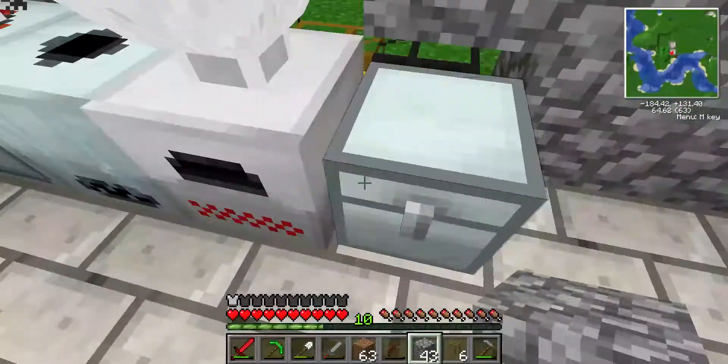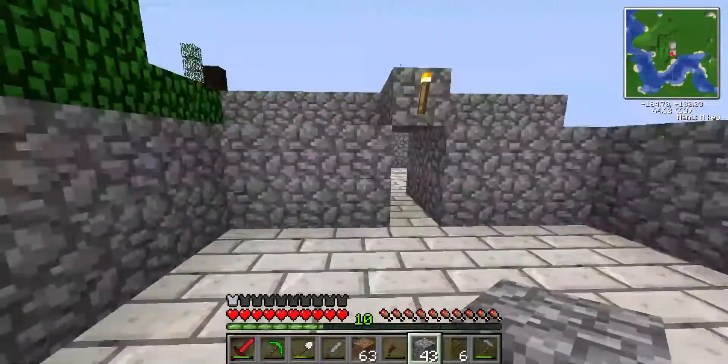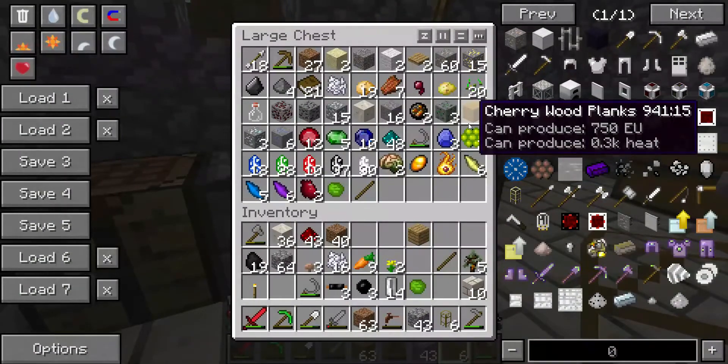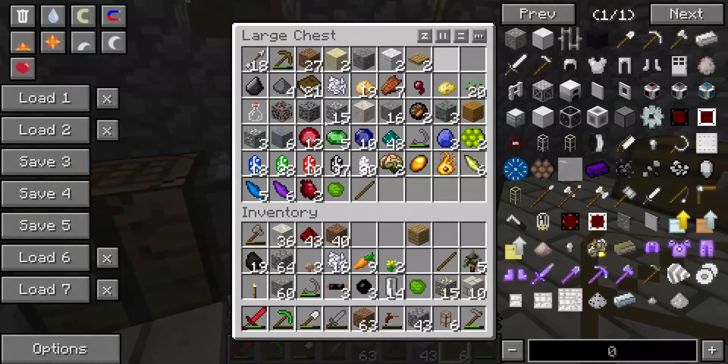It will get processed and come out in this chest as ingots. So hopefully pretty soon we'll be getting gold in this chest, because I did see a bunch of gold dust. Iron, gold, silver. What's this? Different type of silver.